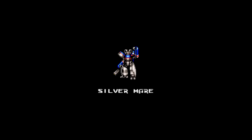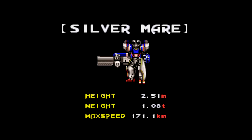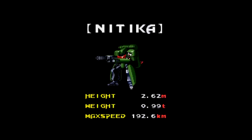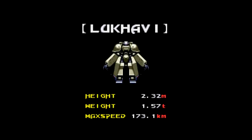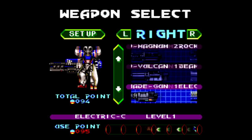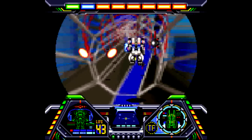You start the game playing as the Silver Mare Mech. It appears the game implies you can eventually have at least two other mechs to choose from since they're all displayed on the setup screen, but I can't figure out how to actually switch to them. I'm not sure if you have to cross a certain points threshold to unlock them, or maybe these guys are actually bosses — I don't know. I was only able to play as the Silver Mare.